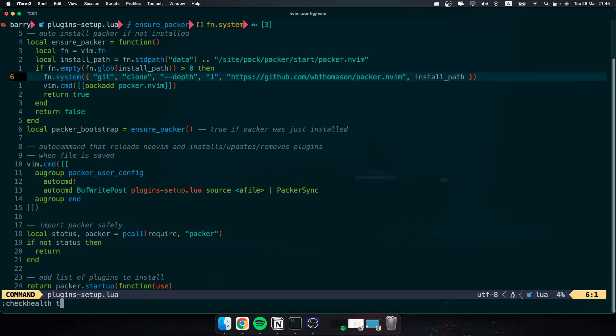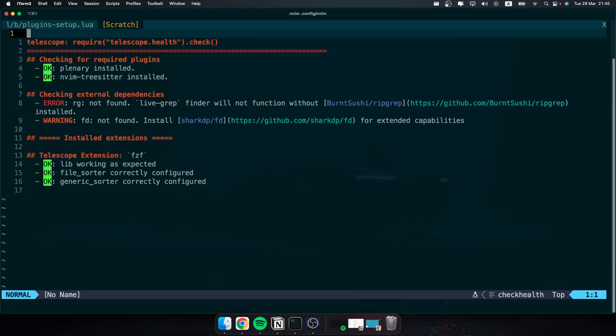One way to fix this is to check the health of Telescope. As you can see, these two dependencies have not been installed on my machine, but the others are working properly fine. If you have a different pop-up than mine, you should follow those instructions. In my case, these two are not installed.